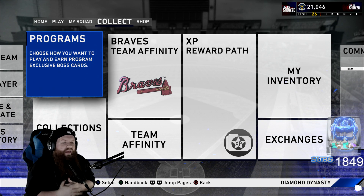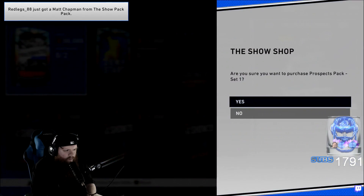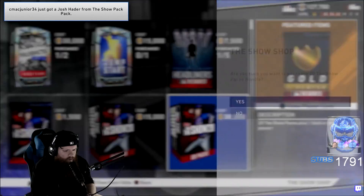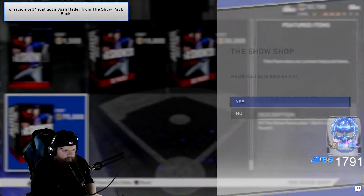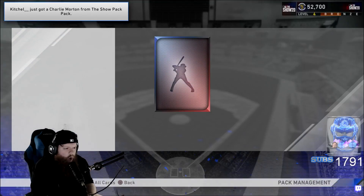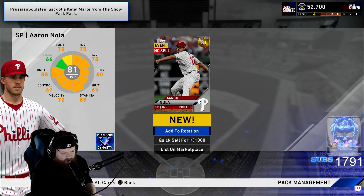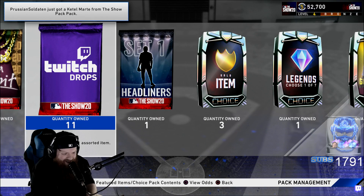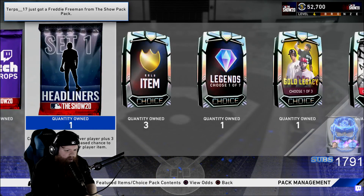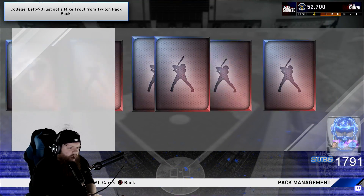Without further ado, here are some pack highlights. We're gonna buy one of those, one of those, one of those — let's do it. All right, we're gonna start with the beta pack. Here we go, ripping it — who we got? Erinola. Okay, ew, it's a Philly. Whatever. We're gonna start with the regular packs and then mix in the headliner. Here we go, give me something good, I need diamonds — Ramon — nothing.